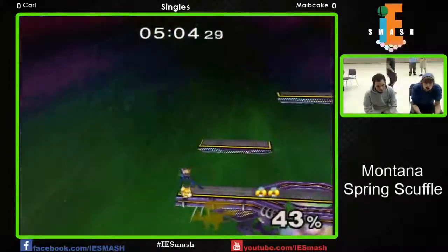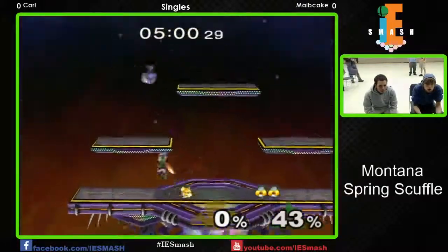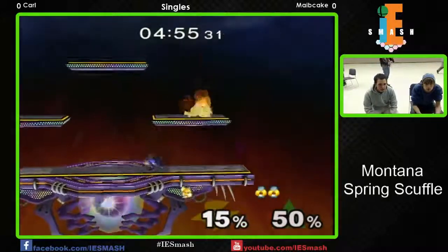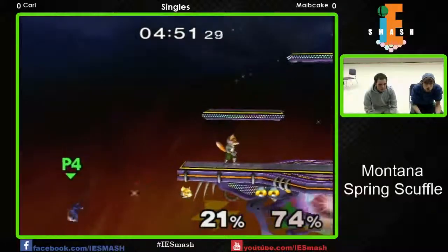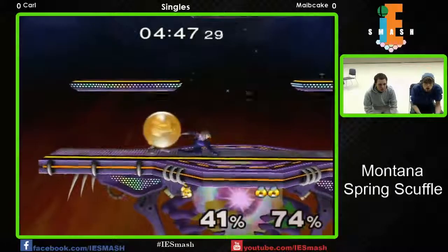It's really — the problem with Fox's down throw is that you can DI to the side and you're essentially at advantage at that point. A good back air from Maybe Cake — that was great. That whole last sequence was all Maybe Cake. He caught the illusion with the forward tilt and just kept it going. Like I said, he's gonna start keying in on those recoveries. Very solid, but you can see one player sort of pushing ahead.